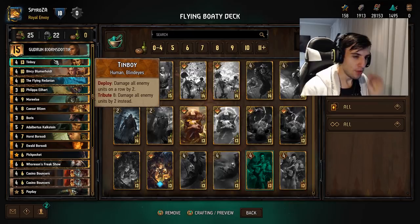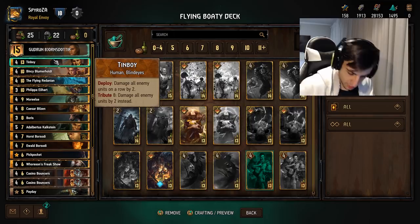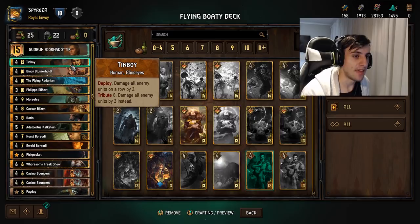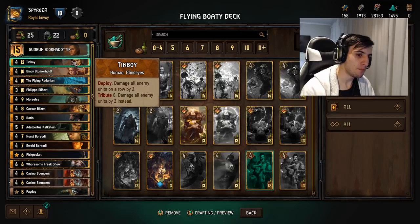The next thing we have is Tin Boy, and this is probably the most cuttable card in this deck. I'm not a hundred percent sure on this card — it's sometimes really good and sometimes kind of meh. The thing about this leader ability is you want ways to spend big amounts of crowns, because you're going to be generating a lot of crowns in this deck and you do want ways to spend those crowns. This is a big spender, although his spending ability isn't that efficient.